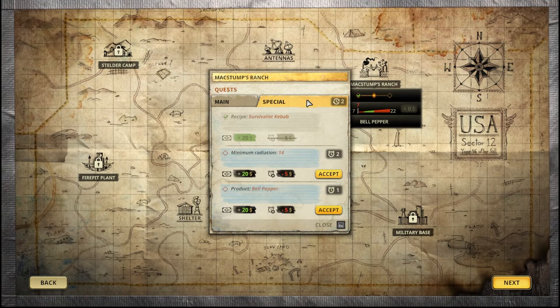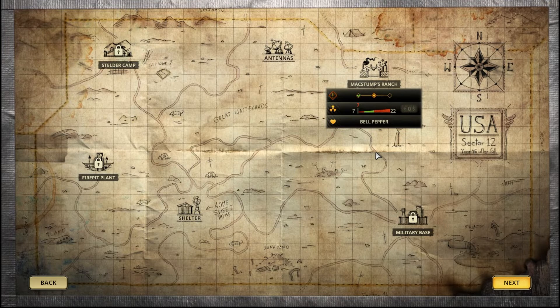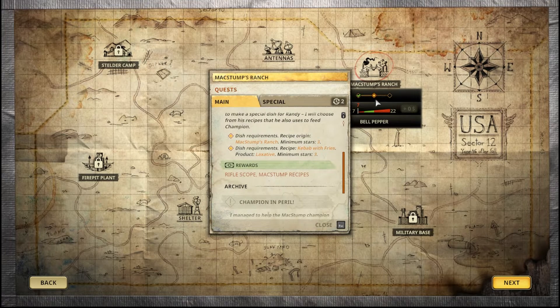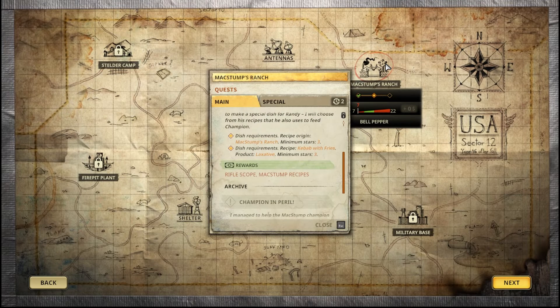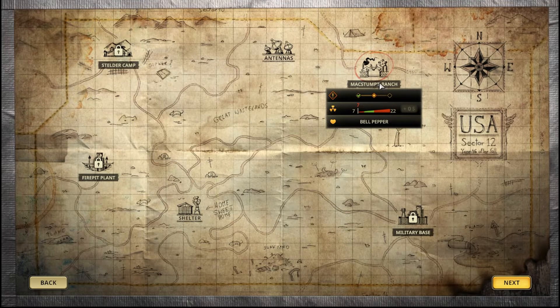One quest is the kebab with the laxative and one is just a regular recipe with minimum three stars. For the special order, let's get this one — the product bell pepper. I don't want to do that radiation one, we can do that one next time.